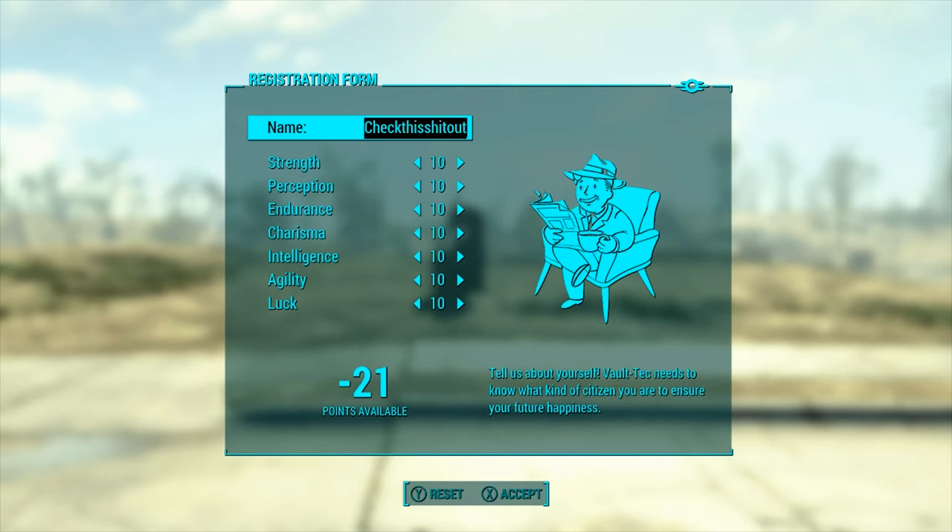So if you have a ridiculous name — check this out — maybe you thought that was funny when you were making it... no. Let's just give it something more sensible, like Rick, or Rickick, or Morgan.